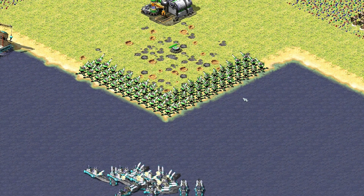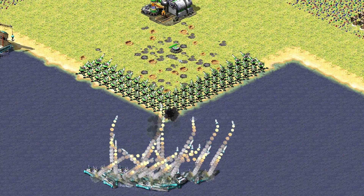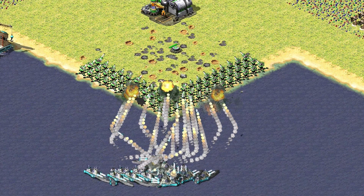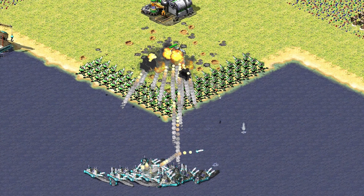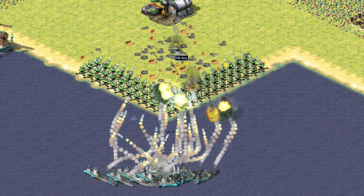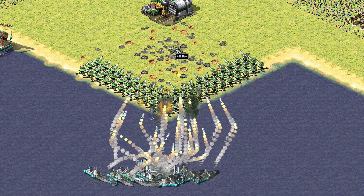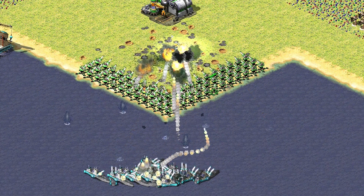Same defenses, same everything, same target, same range — so why the difference? Because they spread their ships apart. If you keep your aircraft carrier, boomers, and Dreadnoughts together, you run into a problem, especially with Allied or Soviet defenses — meaning the Allied Patriot and Soviet Flak Cannon, and anti-air vehicles like the IFV and Flak Track. These defenses are not accurate.